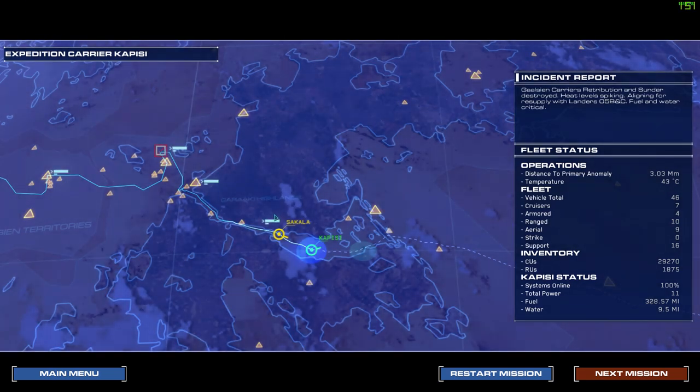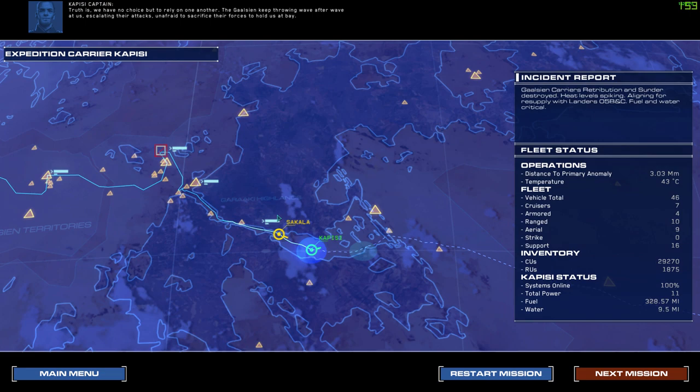That's how I optimized and cracked the mission that gave me the most trouble. [In-game log] Personal log, Captain Roman Sejet, Expedition Carrier Kapisi: the Sidin — a loathsome kith if ever there was one, arrogant and self-righteous. The Sakala captain seems to have an agenda all his own — he knows more than he's willing to share. Unfortunately it's a tenet of war that you can't always choose your allies. Truth is we have no choice but to rely on one another. The Gaalsien keep throwing wave after wave at us, escalating their attacks, unafraid to sacrifice their forces to hold us at bay. Thankfully the commanders at Tiir have confirmed our resupply — without it we will not be able to complete our expedition.